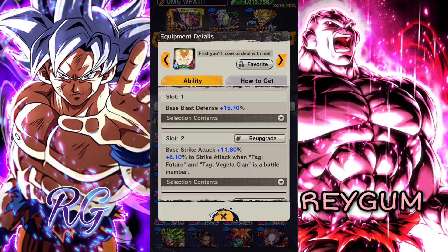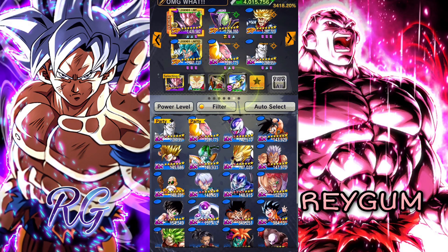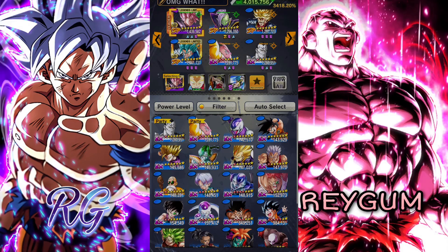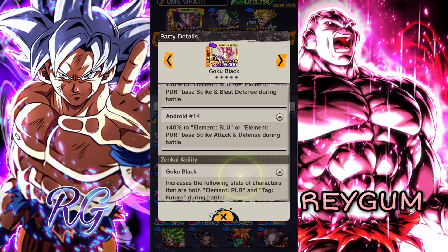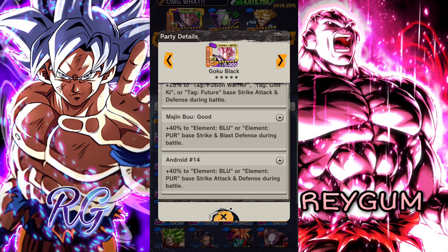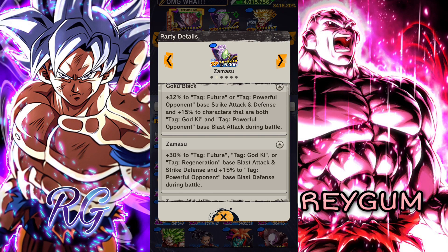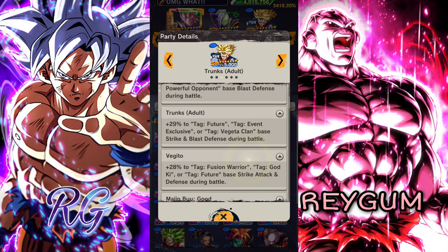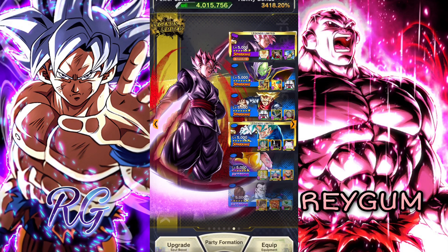I give Rose this equipment and the rest is just about defense. He's getting a nice buff as well because he's on the leader slot, and these EX units buff blue and purple. Zamasu is getting Zenkai buffs, so I'm guessing this is gonna be a good team. Don't forget to leave a like and subscribe and let's jump into PvP — let's go.